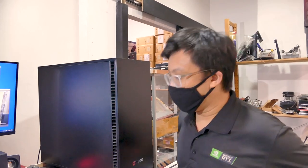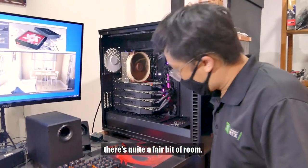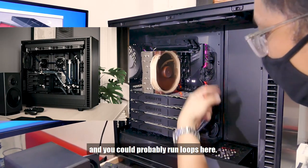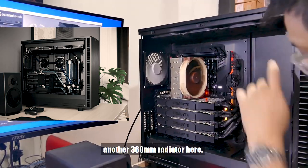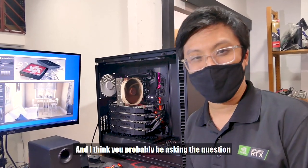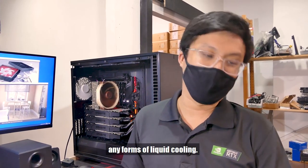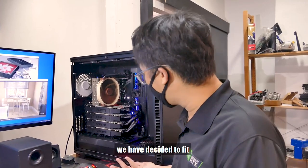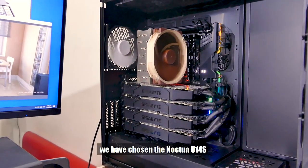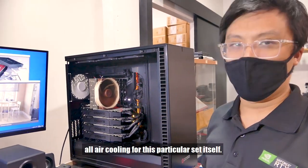As for water cooling — if this customer wanted to go that route later on, he most certainly can. There's quite a fair bit of room inside. You could put a reservoir here, run loops, fit a 360mm radiator in the front and another 360mm at the top. Plenty of options. But the customer wanted a system with a high emphasis on reliability. Air cooling will always be more reliable than liquid cooling because you don't have to worry about things like pump failure. That's why we went with the default blower-style air coolers for the Gigabyte 2080 Ti's, and the Noctua NH-U14S for the 3970X — considered one of the best and biggest air coolers for the AMD Threadripper platform.